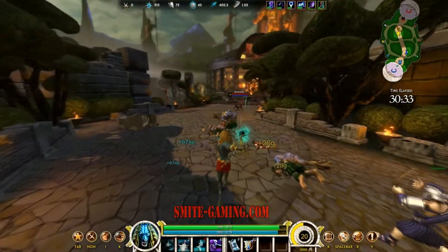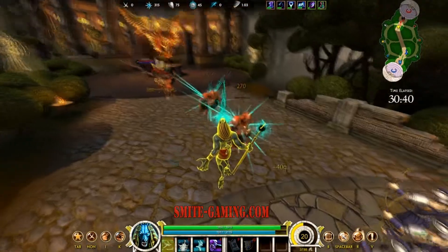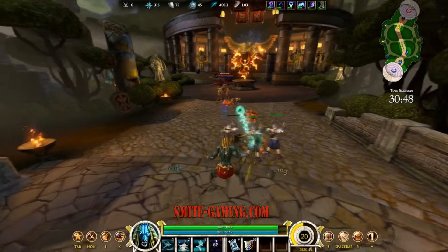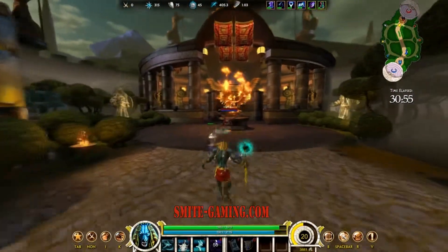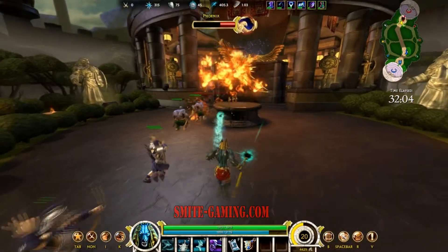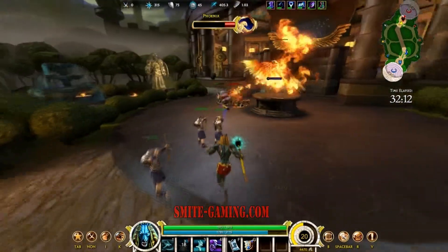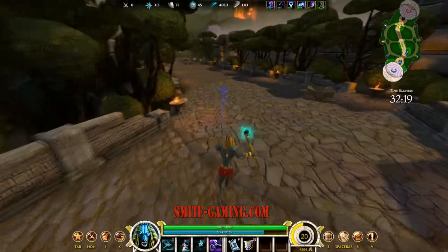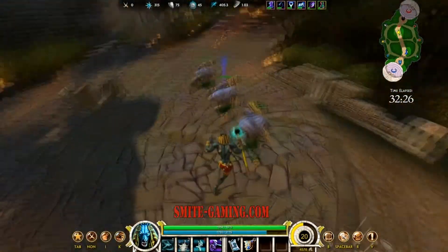Death Gaze can also be an AoE of sorts in team fights — the beam doesn't stop and keeps going for 70 feet, so it can hit multiple gods in a line doing the same devastating damage to all of them simultaneously. Also worth noting about Mummify: the stun projectile will go right through creeps to hit the target god. Knowing this allows you to land stuns in situations you might not have realized were possible, since many abilities do get blocked by creeps.